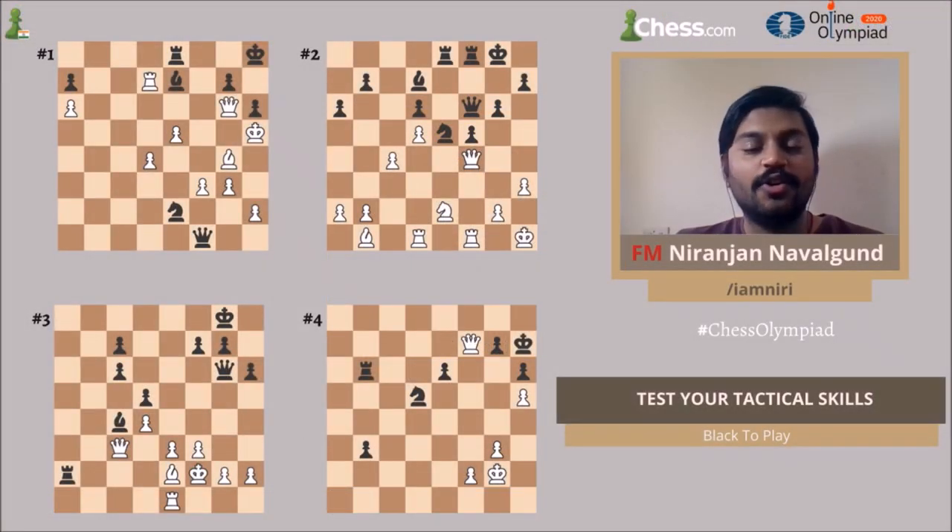Hello everyone, this is video master Nirajan Nawalgunth for chess.com and today I am going to give you four positions all taken from the Olympiad event. The four positions are as follows — all positions are black to move. You can pause the video here, take a moment to solve the position on your own. Now I'm going to go into each of these positions in detail and also explain how I usually attempt these positions.